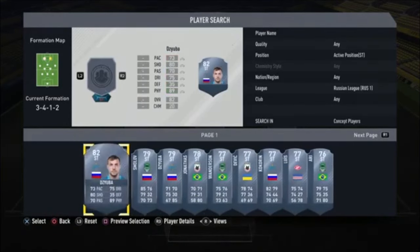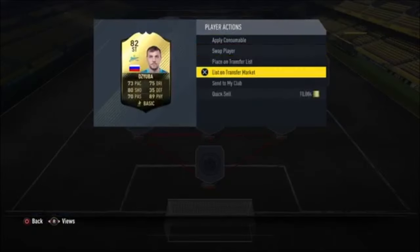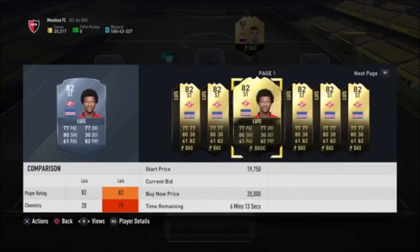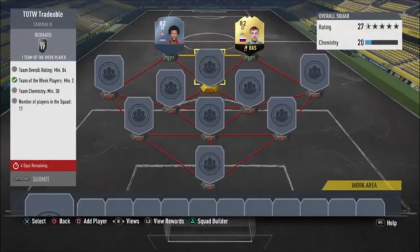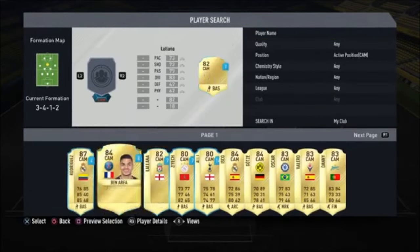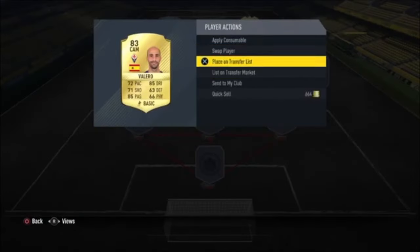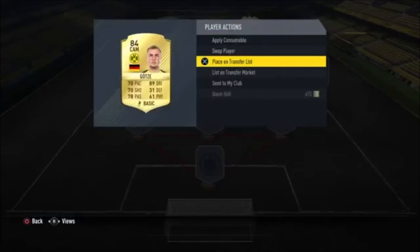I've been spending about an hour and a half on these already — this is going to be the way to go. I do have that first-owner Zuba who I would like to keep, but I wouldn't mind getting rid of him — he's going for about 15k at the minute. You do need 30 chem, so the rest of the team is going to have to be pretty high-rated. Goetzer was very cheap for me, so was Valero — Valero's going for about 1k on open bid.